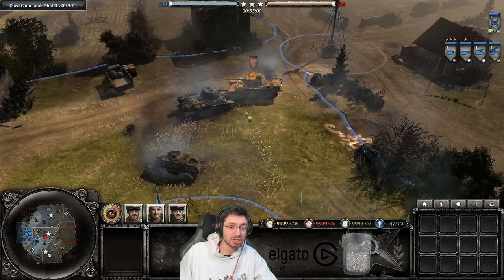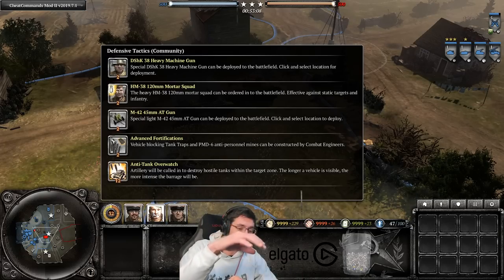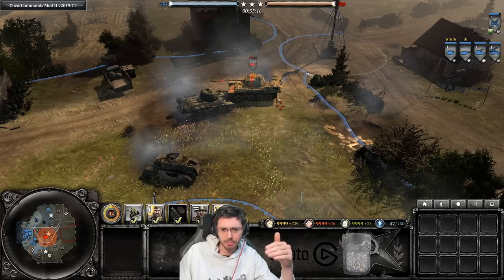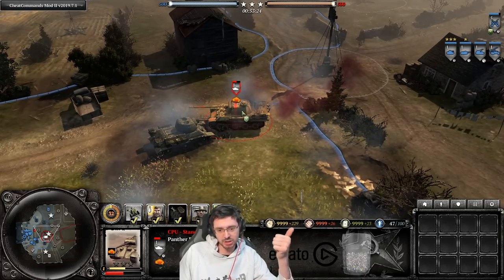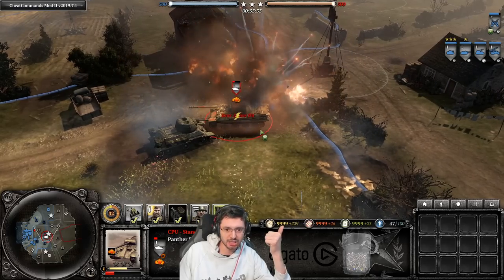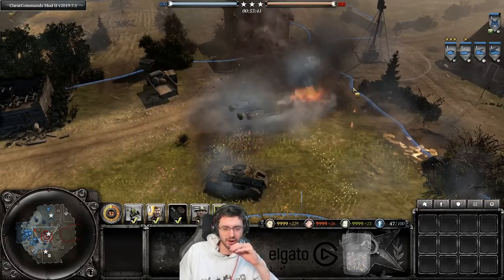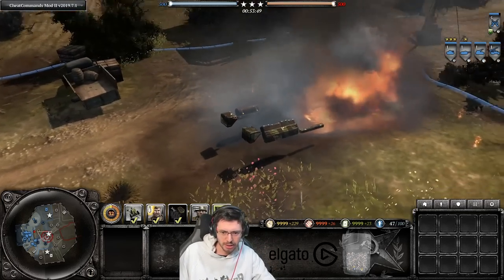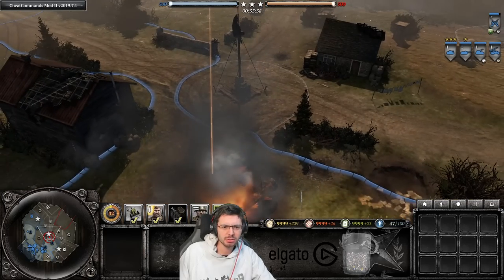Even if a heavier vehicle only gets stunned without a damaged engine, the stun can be enough — especially if you combine it with a commander ability like anti-tank overwatch. You ram, drop artillery on the stunned vehicle, and combined with ZiS guns firing, you can take down a Tiger or big tank. The artillery is very effective against armored vehicles and the combination of ram plus artillery strike is a strong way to deal with high-value enemy armor.